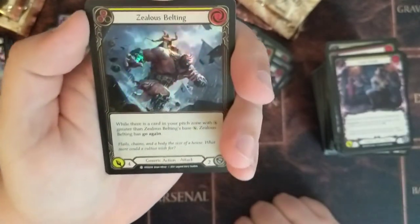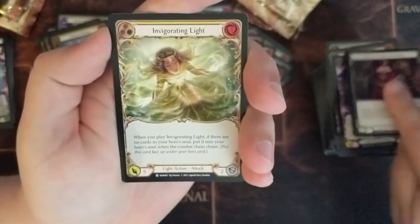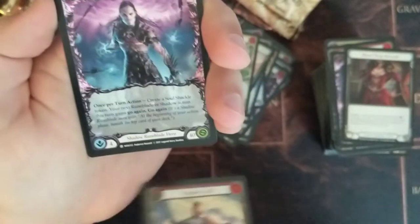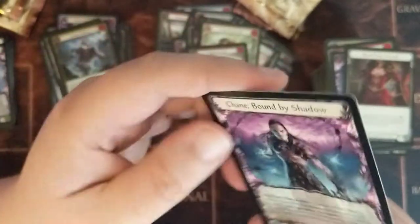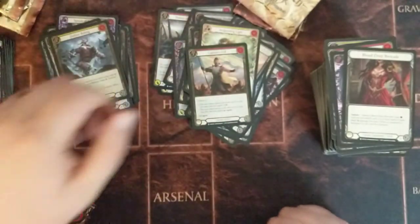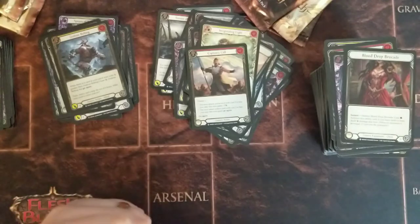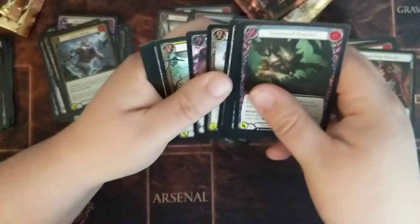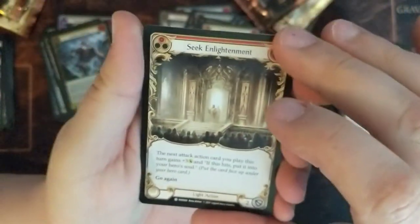Void Wrath. Foil Zealous Belting. Blood Drop Brocade. Invigorating Light — that is so pretty. Captain's Call Red, with Chain Bound by Shadows — Shadow Runeblade hero, adult version, and Chain as the young hero. He kind of reminds me of Ramsay Bolton from Game of Thrones, and I didn't like him either. So Chain is not my favorite — I'm not a Runeblade fanboy. He plays well; he's the deck that beat me in our pre-release.